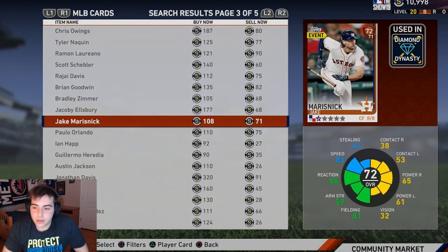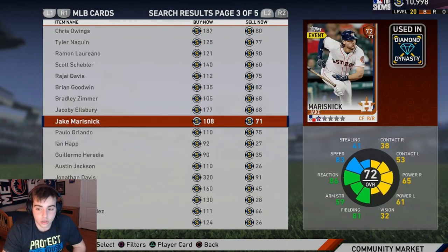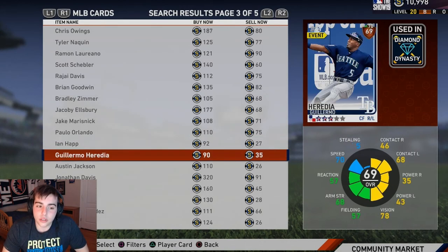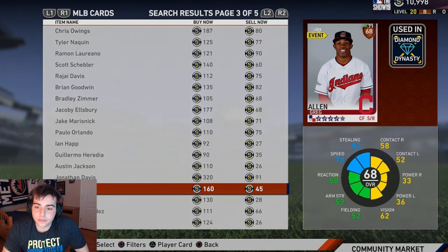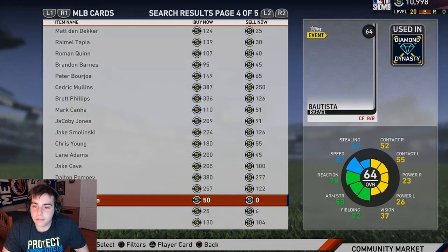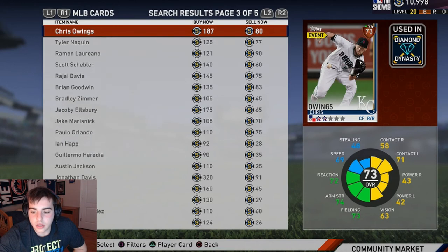Bradley Zimmer — not really. Jacoby Ellsbury — that guy used to be a stud, he is trash now. Ian Happ is due to break out this year, maybe — that's a good card to pick up. Beyond those, honestly none of these guys are good.